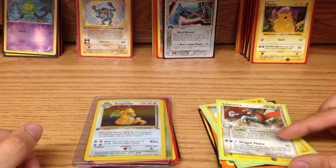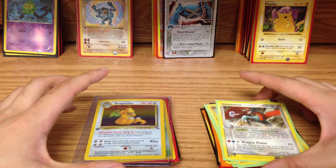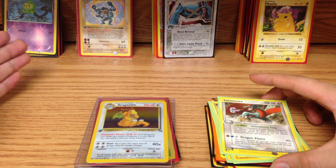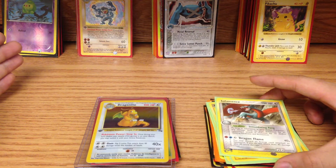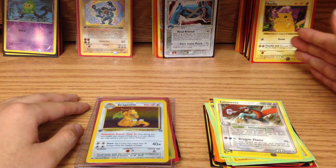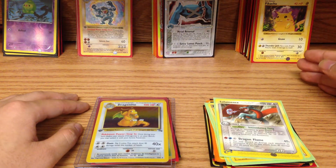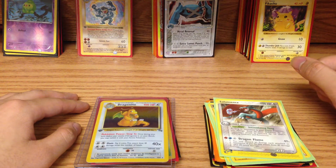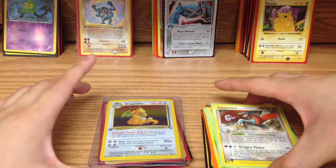What's up guys, 3BrokeGuys here. Welcome to Part 3 of me showing off my small Pokemon collection. In Part 1 I showed my Base Set Holos and my non-Rare Holos, Reverse Holos. In Part 2 I showed my collection of First Editions, Shadowless from Base Set, and also this error print card, misprint card which is pretty awesome. So this week I'm going to try to finish it up.